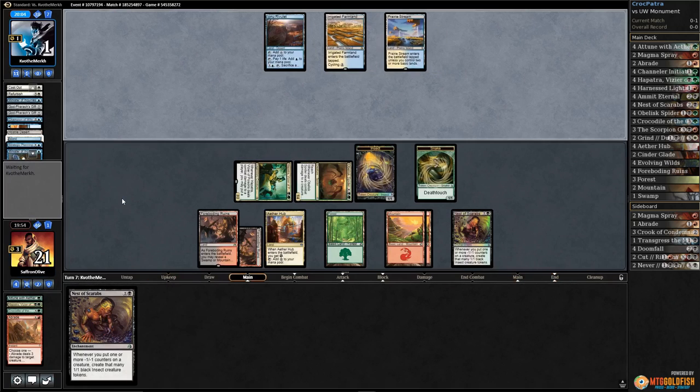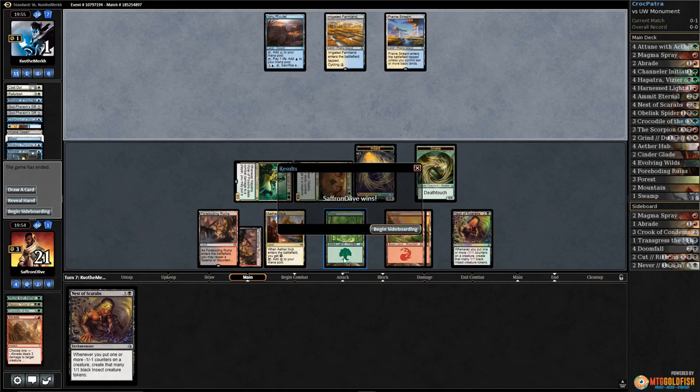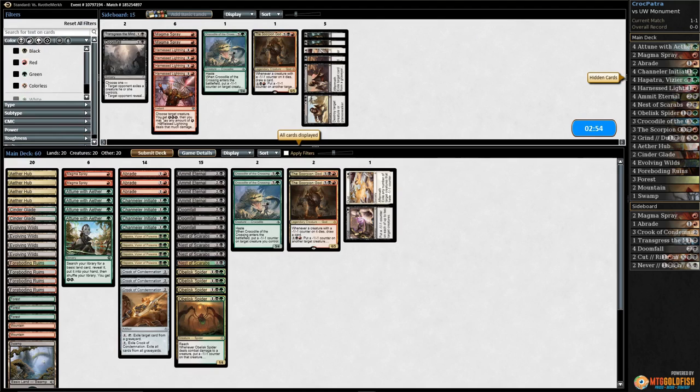We're just gonna hold the Nest of Scarabs — we probably should have played it to get one more token. The thing is, I think even if our opponent reanimates they're dead, because they don't have an Angel in the graveyard, they don't have Cataclysmic in the graveyard. Opponent scoops it up. That went a little bit better — our sideboard stuff worked pretty well. Let's run it back.